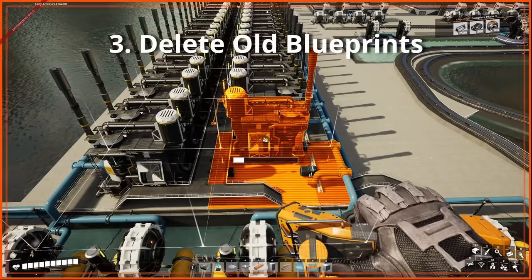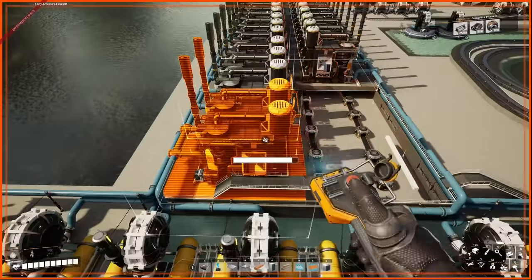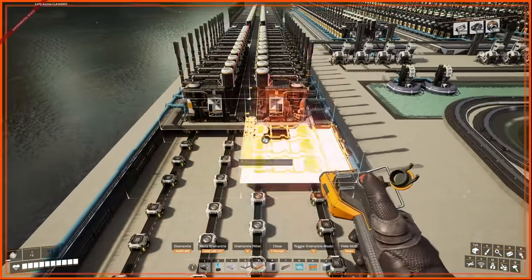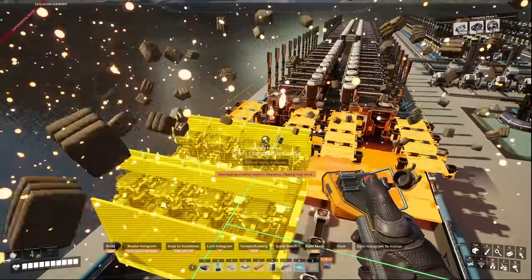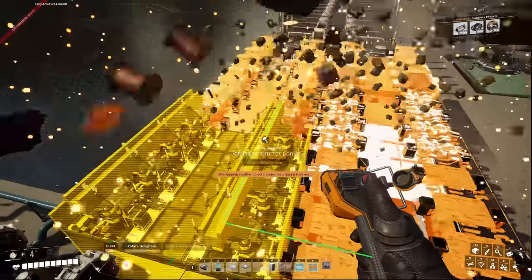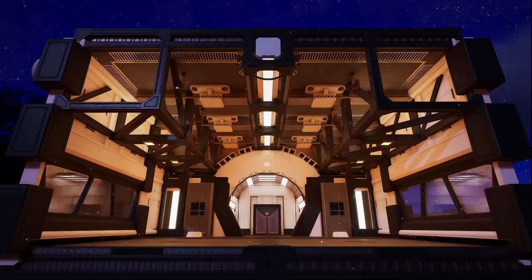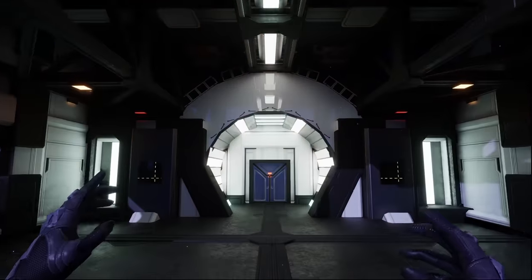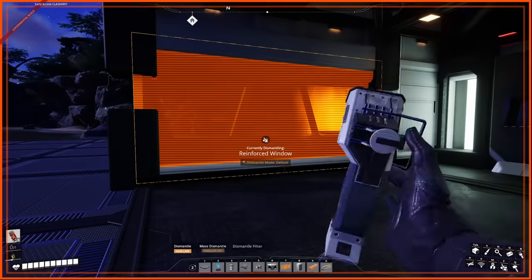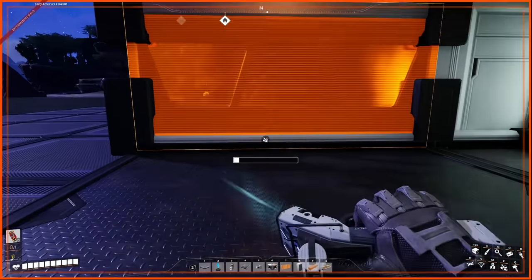Possibly the biggest game change in Update 8 — other than Lumen, which we'll talk about shortly — is the ability to delete whole blueprints in a single click. Select the delete tool and cycle to the blueprint dismantle option by pressing R. This allows you to dismantle whole blueprints in one click, which is great for rebuilding modular factories. You can also switch to single delete to remove individual pieces and create variations to your modular blueprints for a particular look or theme.